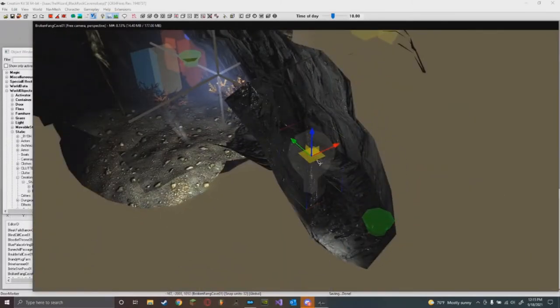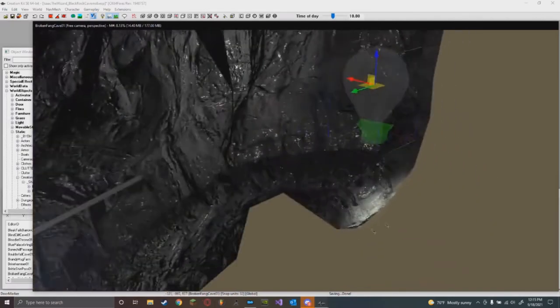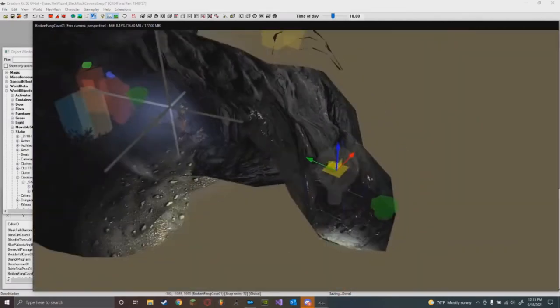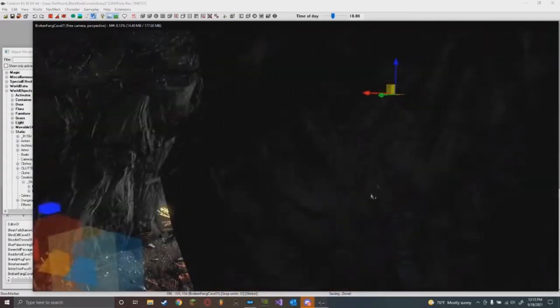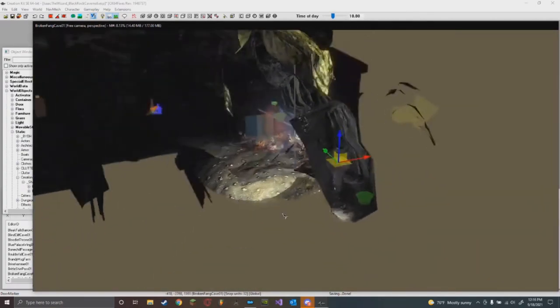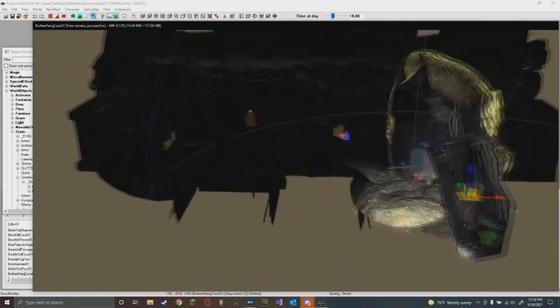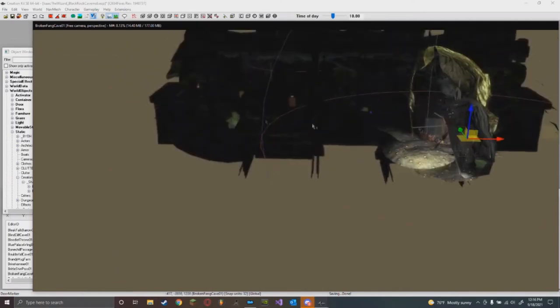Place that, maybe increase the brightness just a tad, adjust the scale. I'm actually feeling a little bit bigger on that scale just to make it look like the light's bleeding in. If you want to visualize the radius, press L on your keyboard - that'll give you a visual representation of the radius.